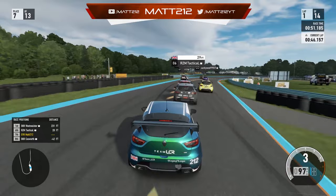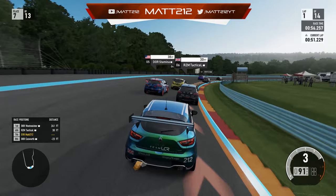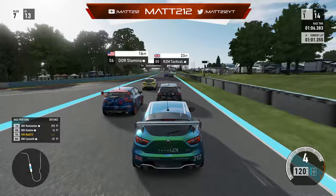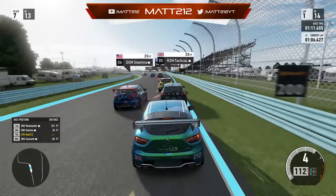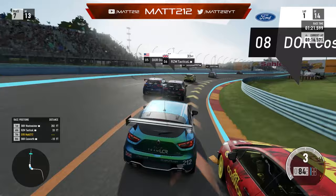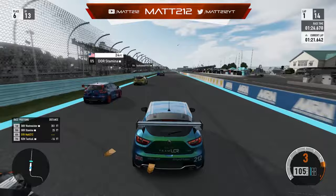Lucky Sod makes a bit of a mistake heading into Carousel — some contact between him and Stamina. We follow Tactical up the inside heading down the hill. Stamina and Martin almost come to blows. We look around the outside of Stamina, trim the apex. Tactical sends it up the inside of Stamina — that gives me a golden opportunity to get the switchback. Threading the needle between him and Cozzy, we move up into P6.